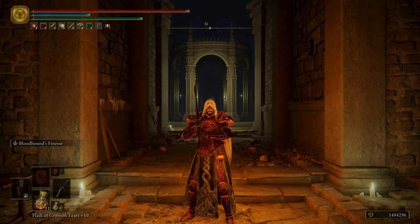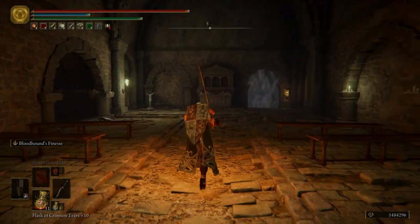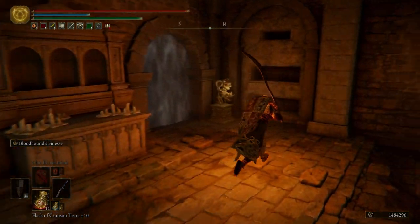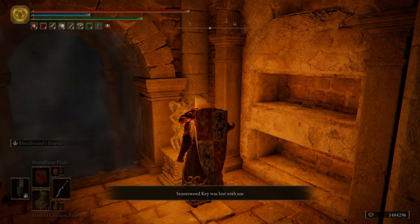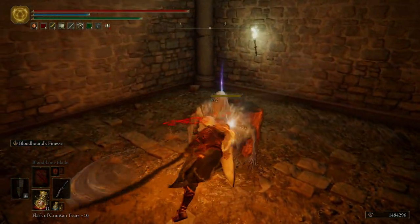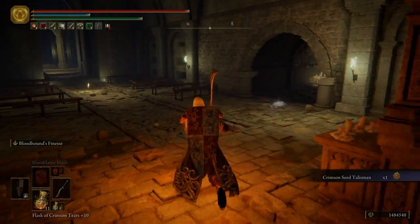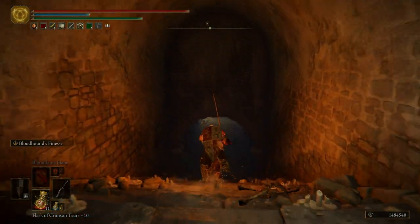Now that that's all been said, let's go ahead and get started. First things first, you want to activate this summoning pool. Then we're going to come over here and put a stonesword key in this imp statue. Take that guy out there. Get a Crimson Sea Talisman — you put that on, and it's just going to let you get more health back when you use your Crimson Flask.